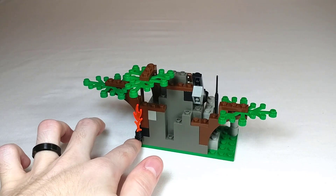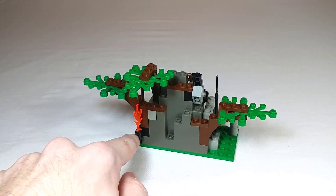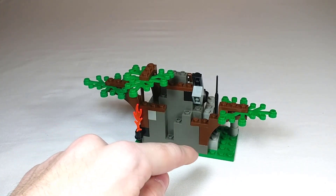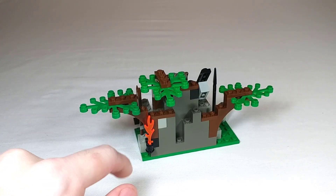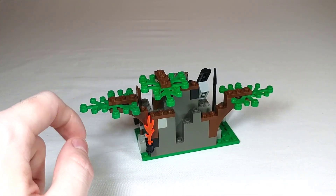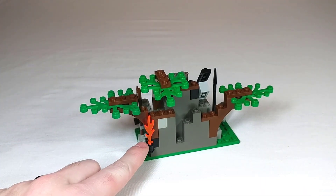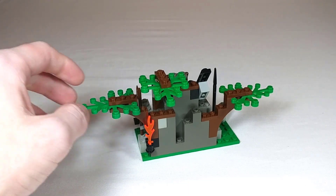Moving to the actual build of the set, it's mostly made up of a dark gray big rock piece on the front, as well as a 6x12 green plate at the bottom. I do like the use of three brown arches as well as large leaf pieces to make it look like there are trees or foliage growing out of the rock. There's also a little torch so that they can locate their camouflaged outpost.